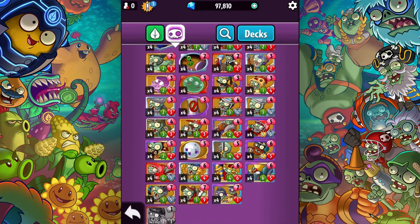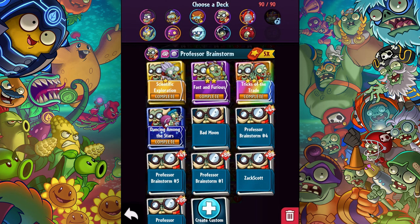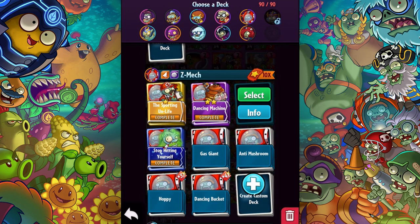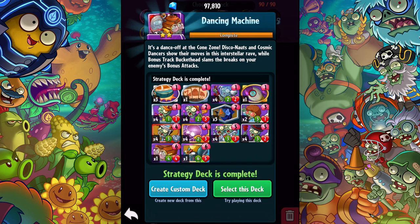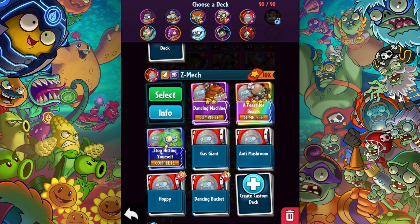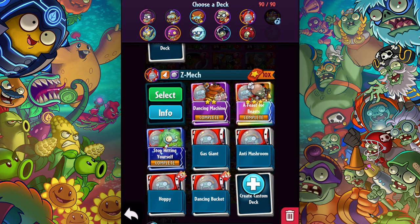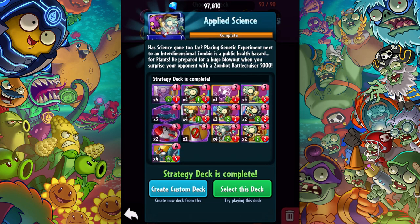There are a lot of decks that feature him, but if you take a look, usually it's only like one or two. Looking at "Not and Stop Hitting Yourself" — there's none. In "Feast for Bees" there is one. In "Dancing Machine" there's one. In "The Unsporting Life" there's one. The only deck that specifically has a strategy built around him is "Applied Sciences" — there are four of them in there. So I'm probably going to showcase that deck.